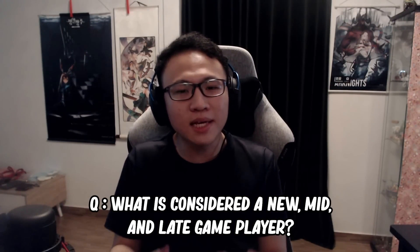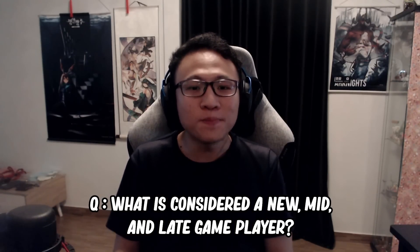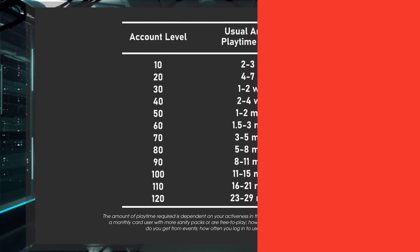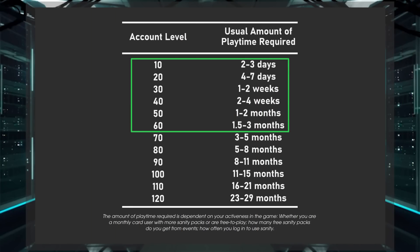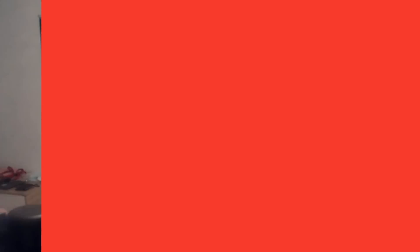I often get asked what I consider a new player, a mid-game player, and a late-game player. In my opinion, a new player has an account level between 1 and 60, meaning they've been playing about 3 months. A mid-game player has an account level between 60 and 90. For someone to be considered late-game, they'll be beyond level 90 or 100, meaning they've been playing for close to a year or slightly over.